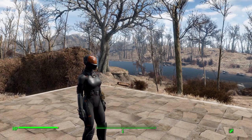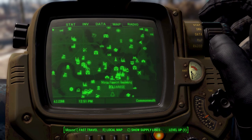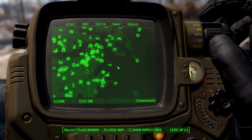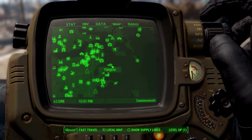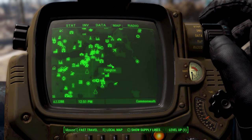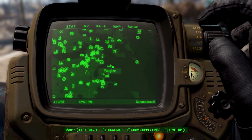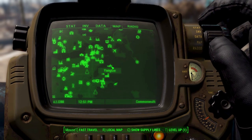And thankfully, it's pretty easy to get a hold of. If we just go to the map here real quick, you will actually find it in the Yangtze. It's very easy to find — it's just on top of one of the consoles in the lower deck, right after you go into the entrance, so very, very simple to find.